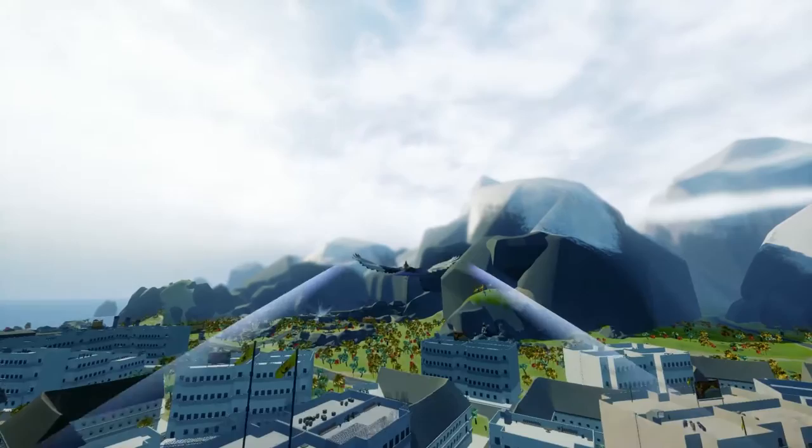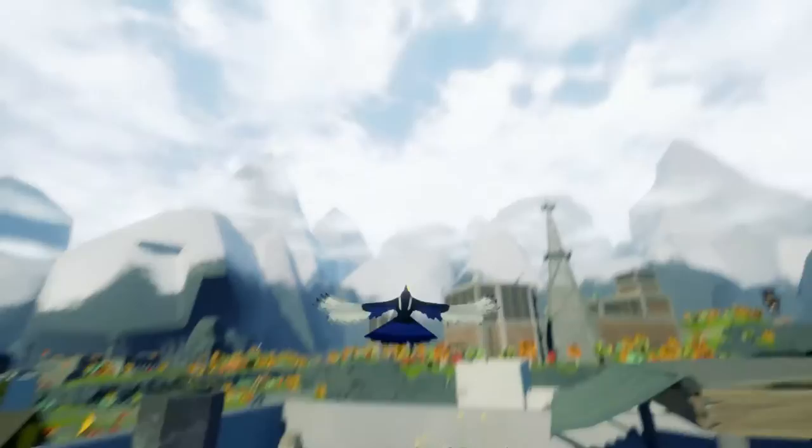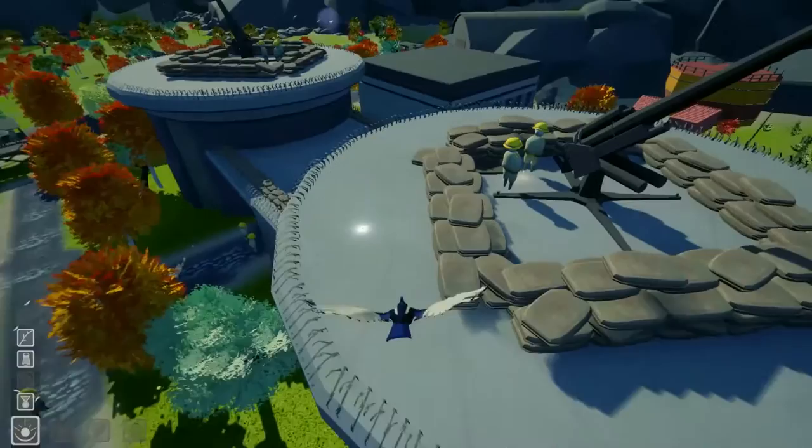You accomplish both tasks by flying around the city using fairly standard flight controls from a third person perspective. Shiny objects are easily spotted from up high by their bright flash, and you collect them by simply landing near them and flying back to your nest. To figure out what's going on in the city, you need to fly around and eavesdrop on the conversations of the townsfolk and piece things together for yourself.